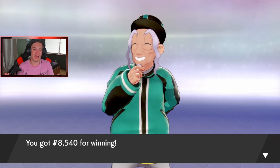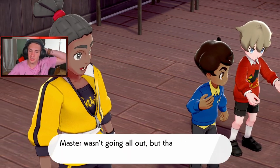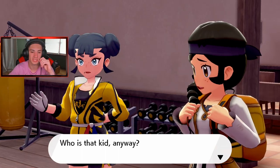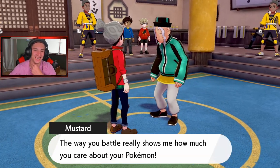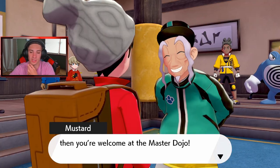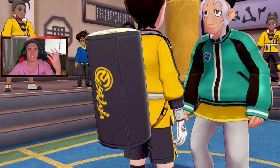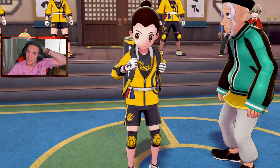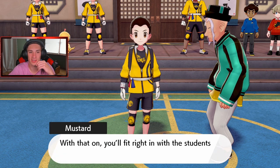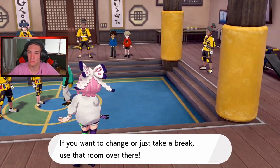So the first trial is to chase down the fast Galarian Slowpokes! They yeet off to the right — this seems like their way of making us explore the different wild areas. The Soothing Wetlands look amazing! I spot a Slowpoke and engage it — I have to defeat it, not catch it, for the trial. I ice beam it and take it out. These Slowpokes are really fast but the wetlands look incredible.